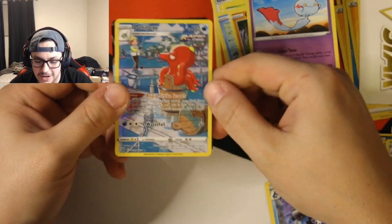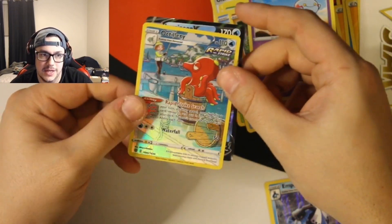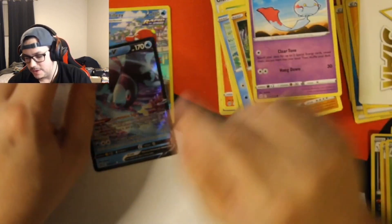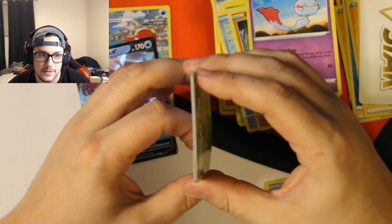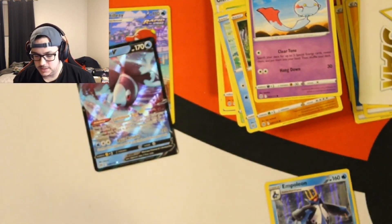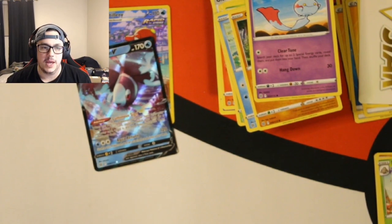Octillery — which is a cool card, we'll always take a Trainer Gallery hit — but not the best one. And then Lumineon V. So we got probably about two dollars back in value. You can see the bent cards on the rares pretty clearly. As always, don't forget to like, comment, subscribe — I appreciate you stopping by, and as always have a good one. See you next time!